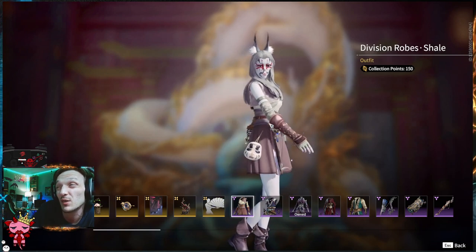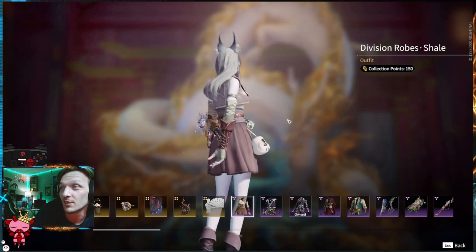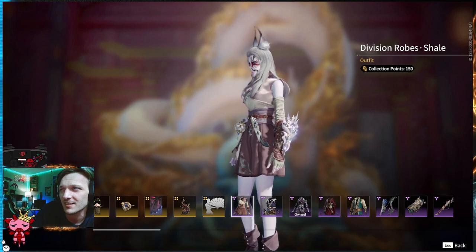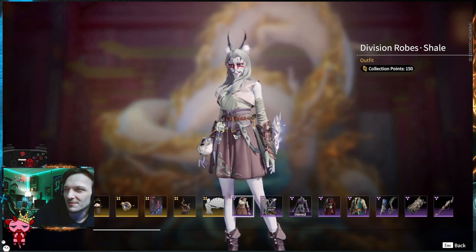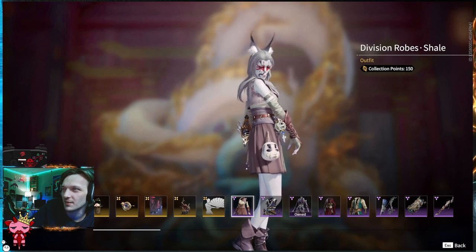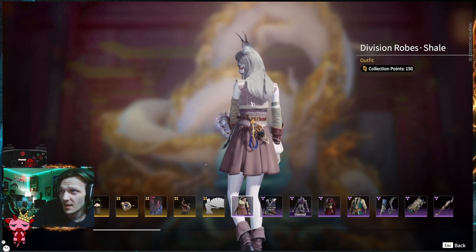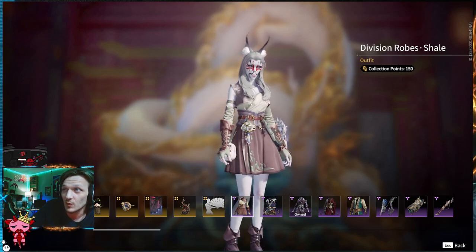The Division Robes, Shale. Never heard that word. Interesting color too — what would you even describe this as? The bottom is almost purple-brown, pink. The greaves are kind of pink. On the back here, this top little vest — I don't know what color that is. It looks really good. My hair for this character kind of matches what's going on here, so I obviously like the color.